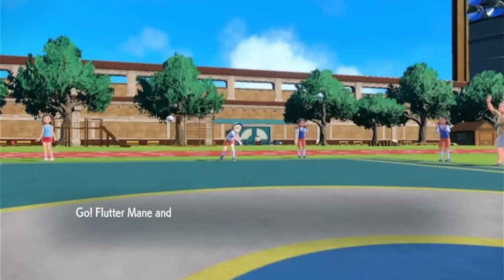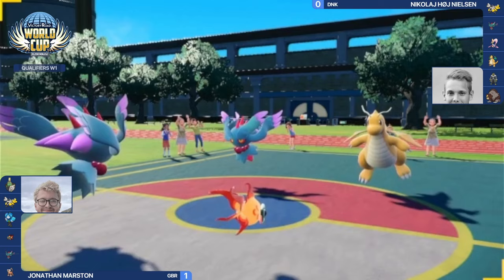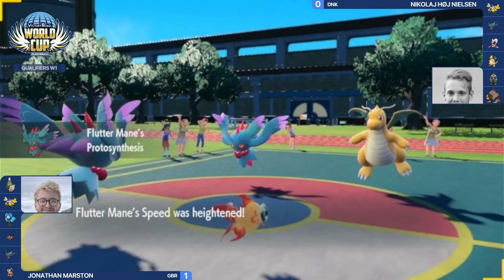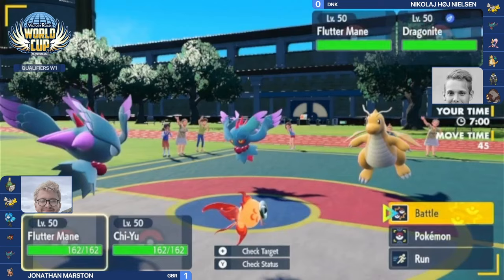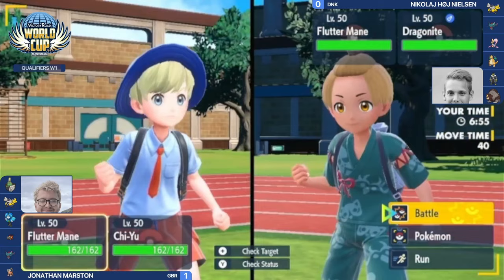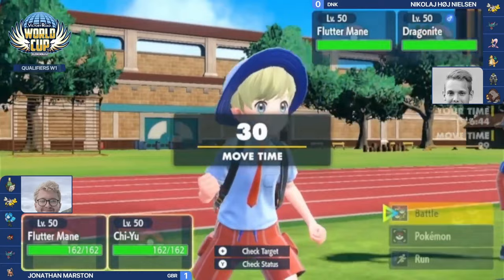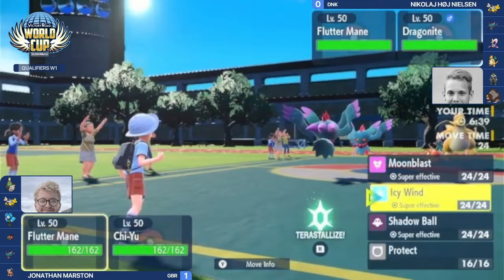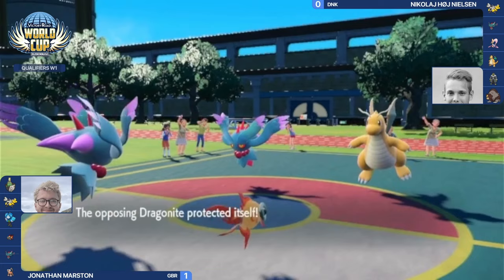Nicolaj forfeits game one. Players adapt for game two. Nicolaj changes his lead to Fluttermane and Dragonite, while Jonathan leads with Chiyu and Fluttermane — opting for immediate hyper offense. Booster energy activates on Jonathan's Fluttermane, heightening its speed, meaning it could be faster than Nicolaj's Fluttermane. Nicolaj's Fluttermane is also an icy wind set trying to control speed — so it comes down to who wins the speed tie based on how they've trained their Fluttermanes.